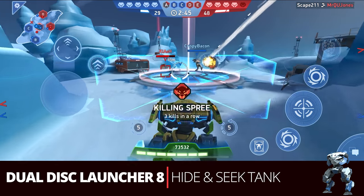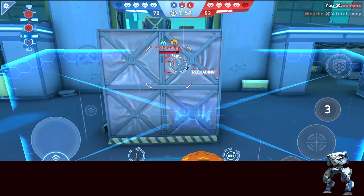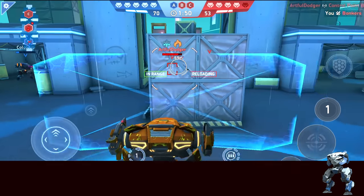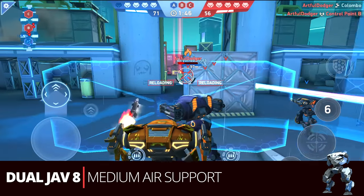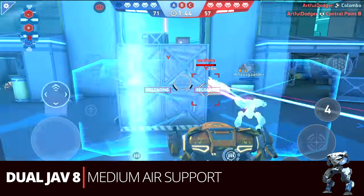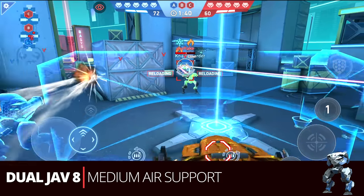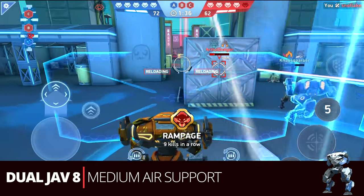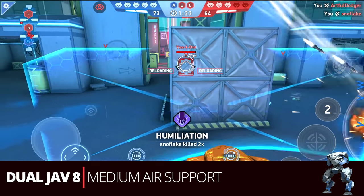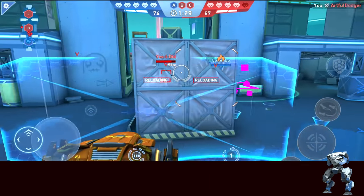Another fairly new build following the air support theme is the dual Javelin 8s — the medium air support build. You'd play it very similarly to the Javelin 6s, but it just does more damage. It allows Ares to play more defensively or creep up if needed, because he has his big body and shield. He can be effective in either kind of position with this build.